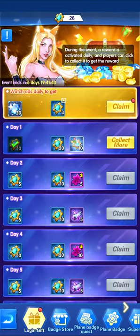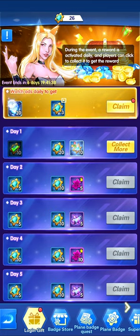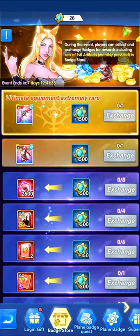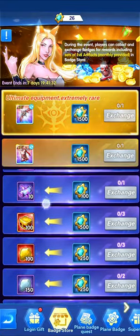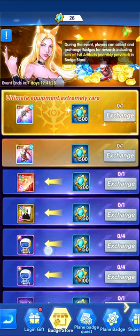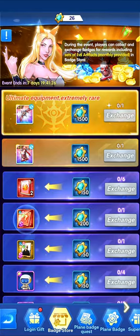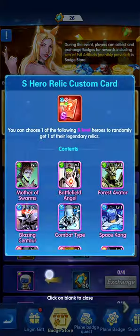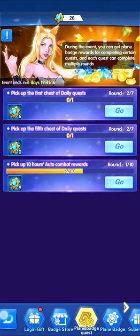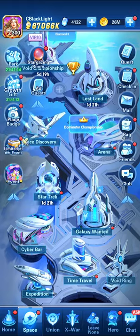After logging in daily, you can also watch ads to get 20 blue diamonds and 3 plane badges. Log in daily, complete the quests, and build up your plane badges until you reach 200 or at least 150, then do the exchange. It's very simple — it doesn't have Star Track included, which kind of helps.